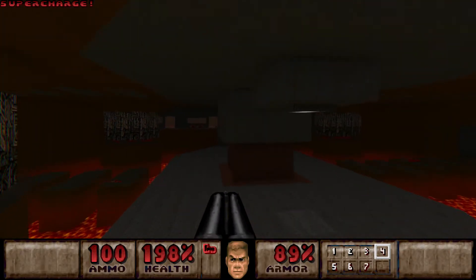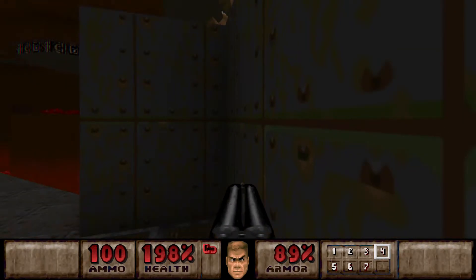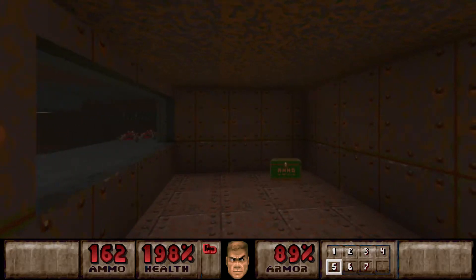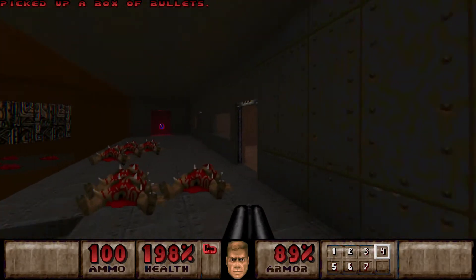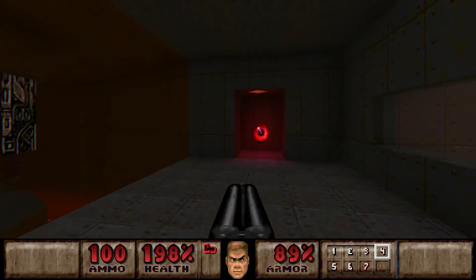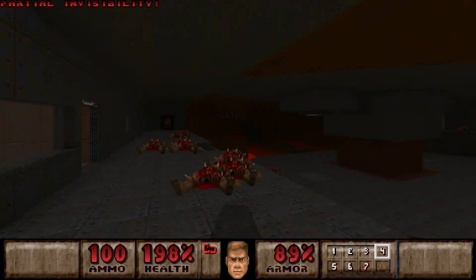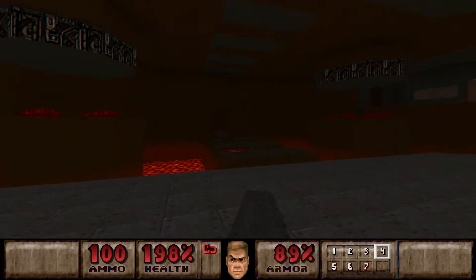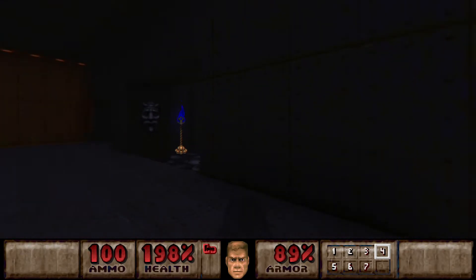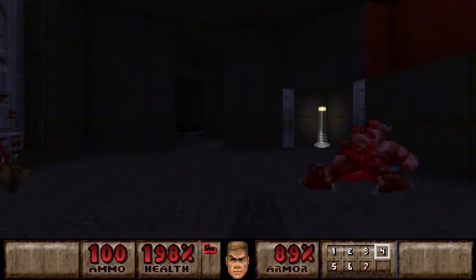Well, might as well take that, because there's the Megasphere. I'm gonna spare that for later. Rockets. I probably won't be needing that - or hmm, maybe I could, who knows. Alright, let's get out of here. There's a backtrack teleporter around here. I'll take those. And now the red door awaits.